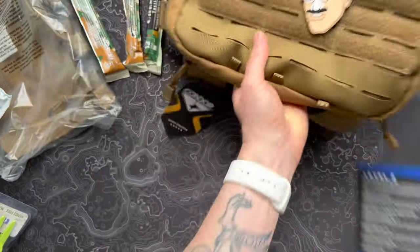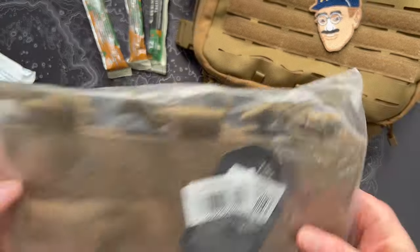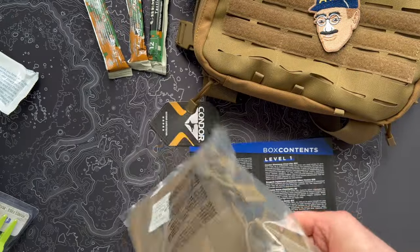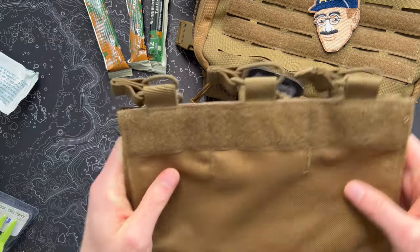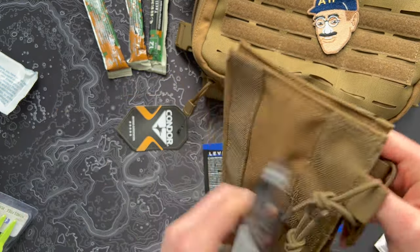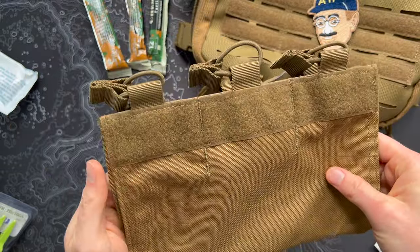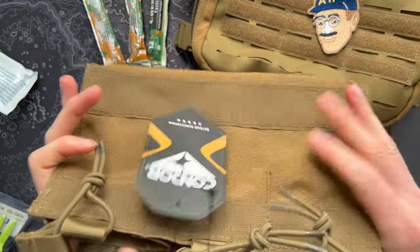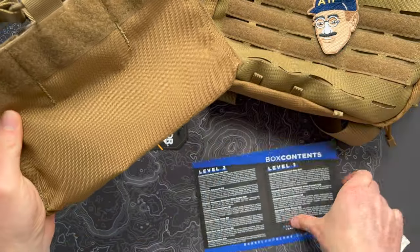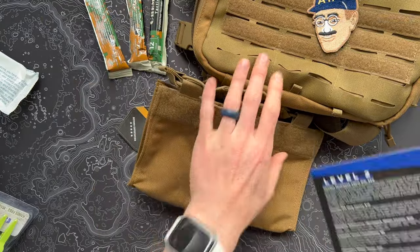We'll throw our ATF guy patch on there. Moving right into the next thing: the Condor M4 Mag Insert. Designed to be used with this chest setup — spots for three different mags, hook and loop in the back, and a little shock cordage on top. Exactly what it says on the label, just a simple value add. And you wouldn't have got this if you got the Level 1 box this month, so that's kind of the big ticket items.